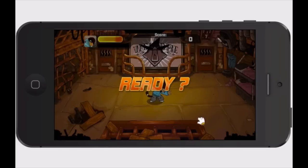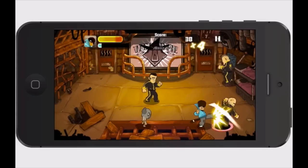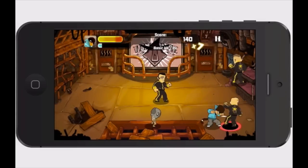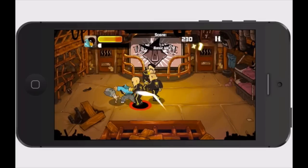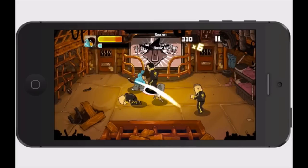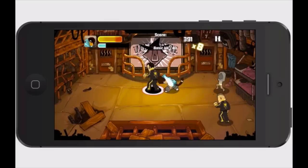You simply have to swipe and tap to play. It shows you how to do so — you swipe the guys, and you hold down on the screen it does like a real hard kick or something. I forget the technical name, but you also need to collect coins as you go through.